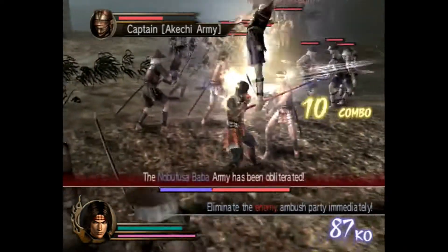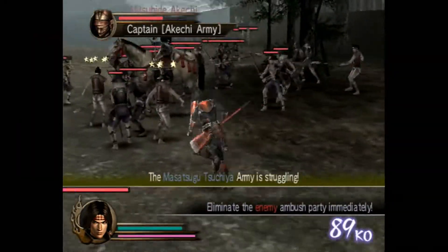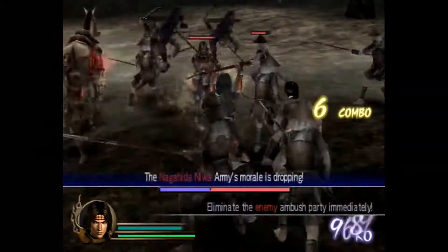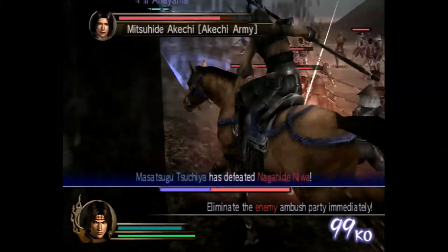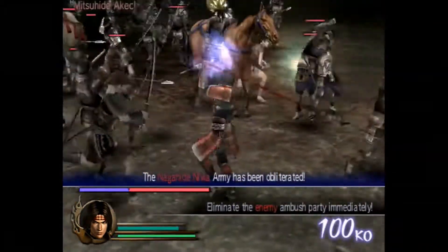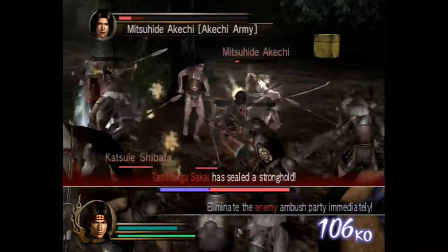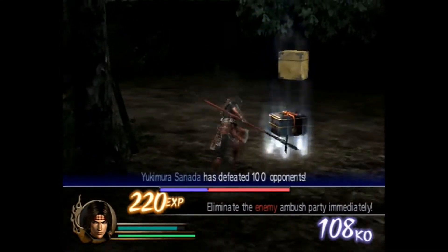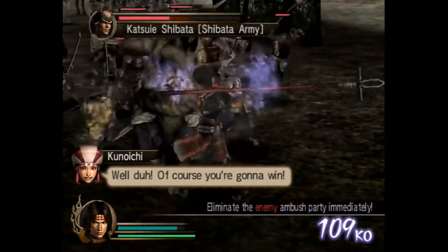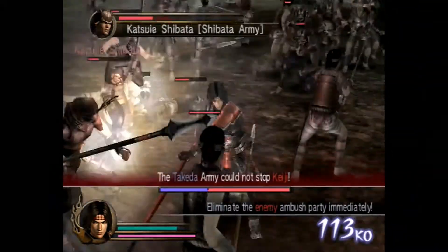There's Mitsuhide — I was like, he should be here somewhere. Now I have all six attacks, which is going to make this a lot easier. I do like his charge attacks from the new games though. I think they changed it in Samurai Warriors 2, and they've kept it pretty much the same up till now — they've just added extra things.